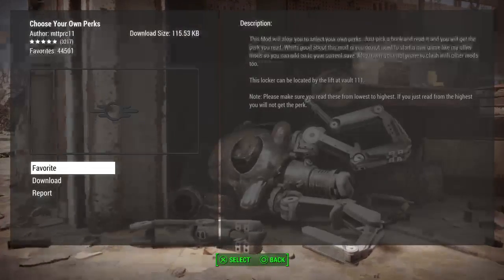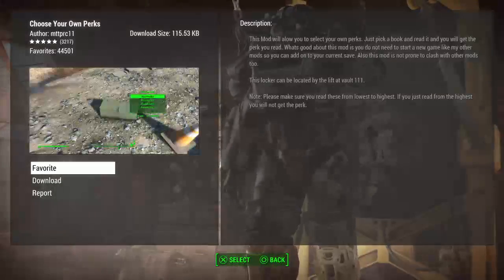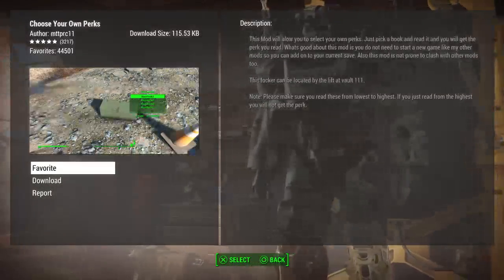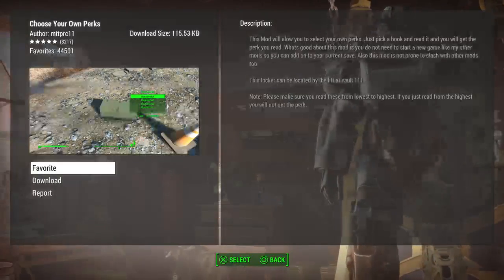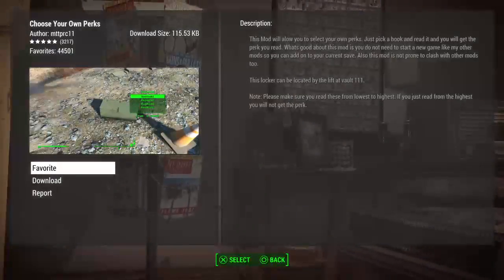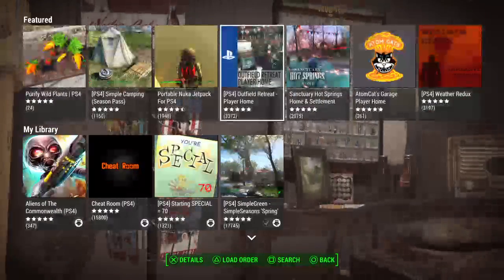This mod will allow you to stuff your own parts into your book and read it, and you will get the perks from what you read. What's good about this mod is you do not need to start a new game like my other mods, so you can add it to your current save. Run to clash - really nice too. Actually no, I don't like that.